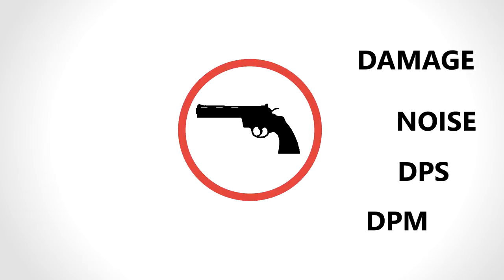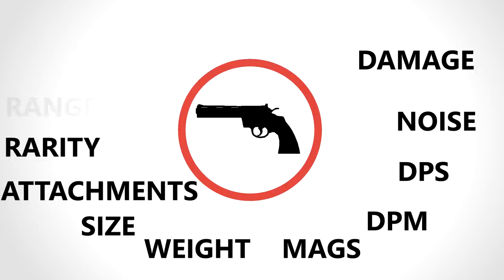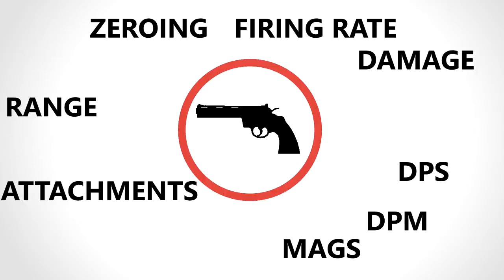So, how did I come up with these values, and how do other guns compare? Well, first we need to look at every attribute that affects a gun: Damage, Noise, DPS, DPM, Mags, Weight, Size, Attachments, Rarity, Range, Dexterity, Zero-In, and Fire Rate. We can rule out some which aren't going to make or break how good a weapon is, to make finding the best weapon easier.